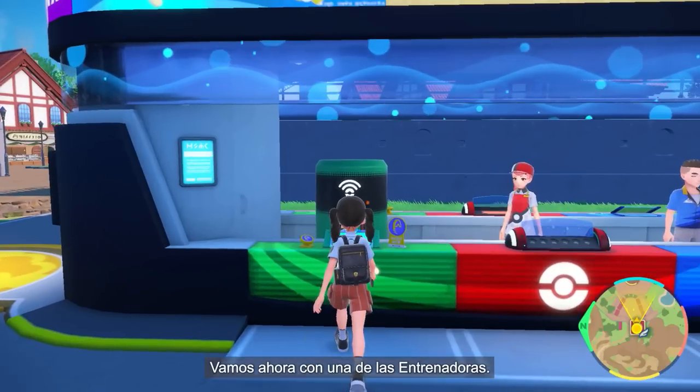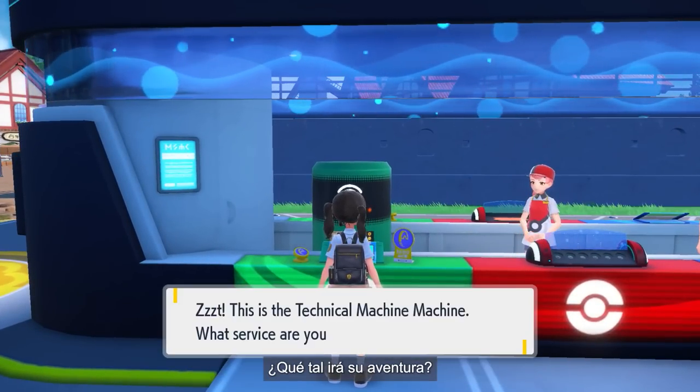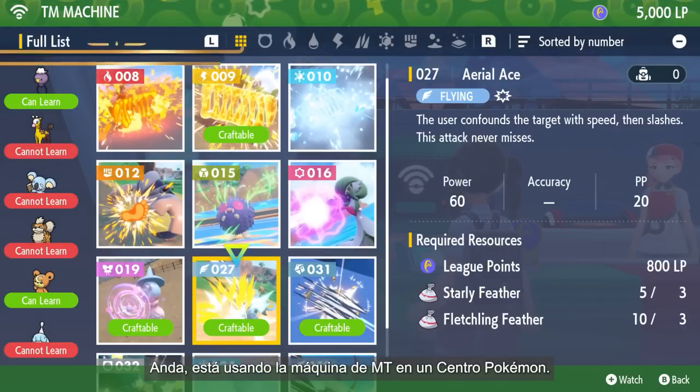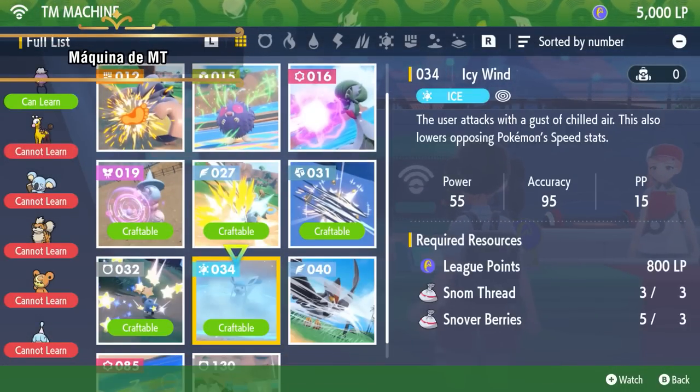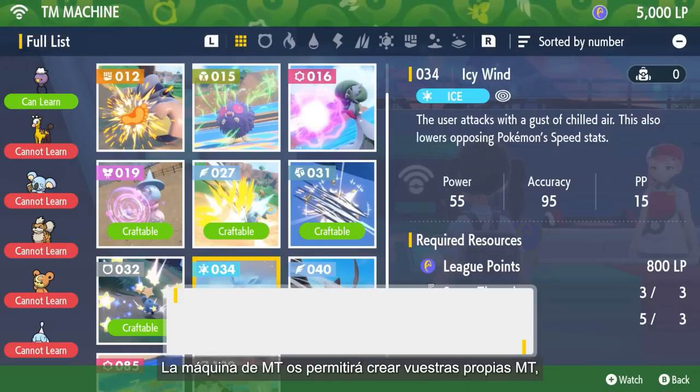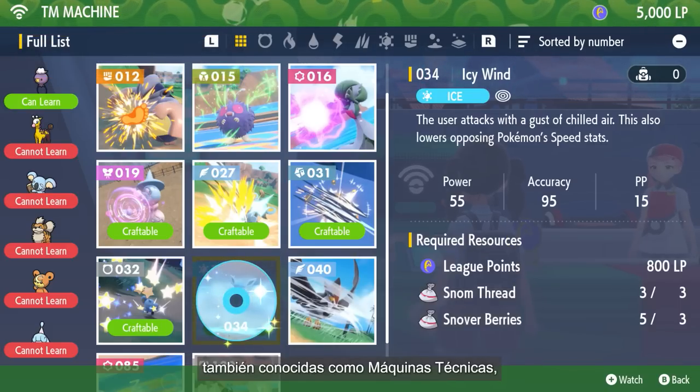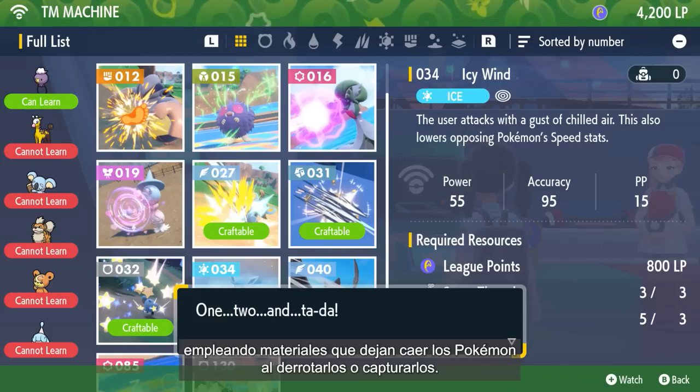Now, let's check in on another Trainer! She's using the TM Machine at a Pokémon Center. The TM Machine lets you make your own TMs — also known as Technical Machines — using materials Pokémon drop when you defeat or catch them!